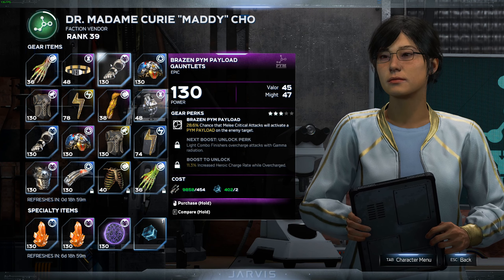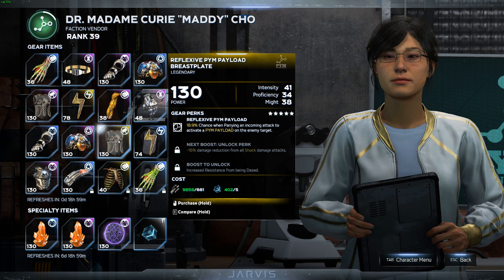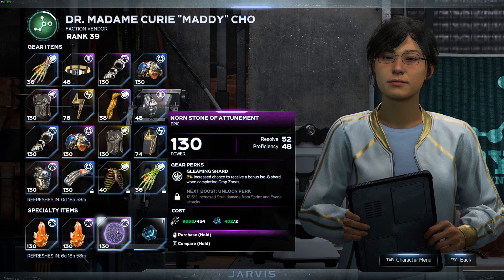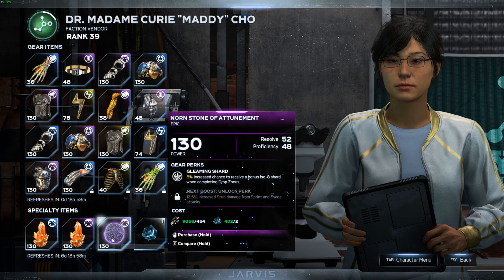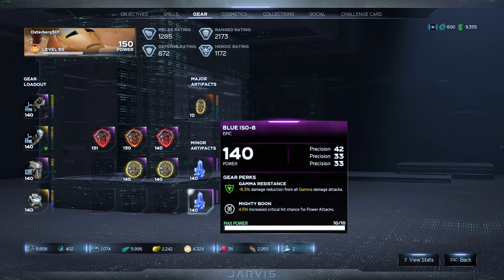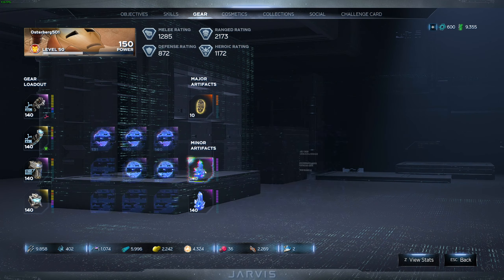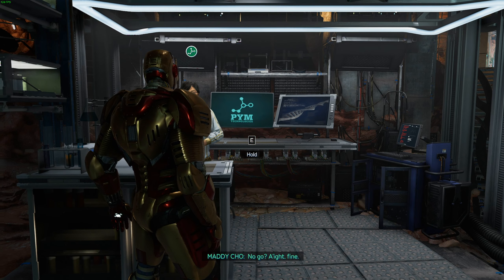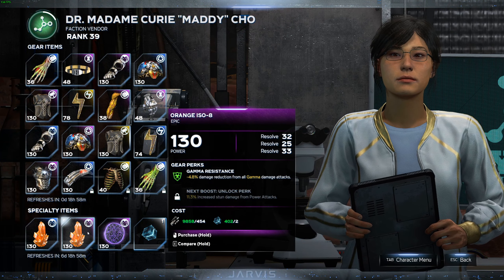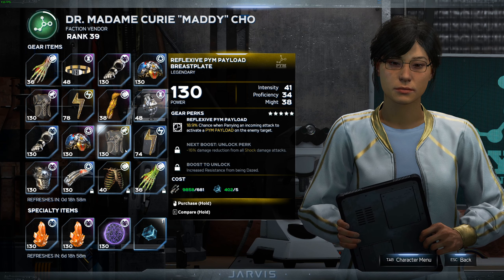This is pretty good for getting well-rolled gear pieces — if a piece had good perks and stats along with a five-star gear perk, it could technically be a god-rolled item. It's especially strong for artifacts. I've gotten some of my god-rolled artifacts from doing this because they often roll with all the same stats. As you can see here, three resolve rolls. On my Iron Man, both artifacts rolled three sets of precision perks, which is range damage — both bought from these vendors. That's two incredibly well-rolled gear pieces for range builds. It's not super expensive, just some fragments and upgrade modules.